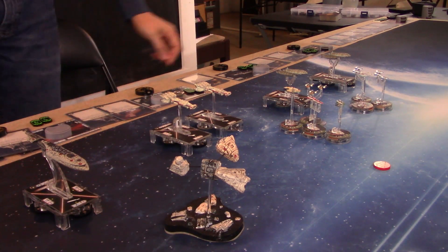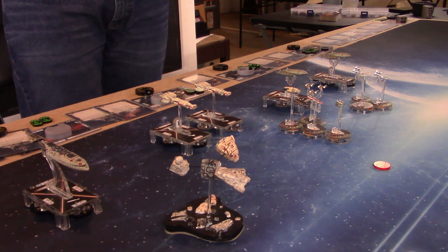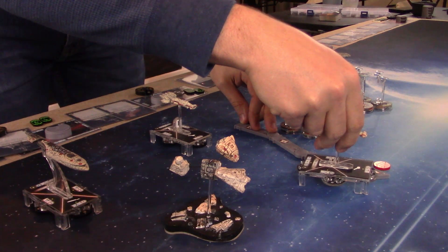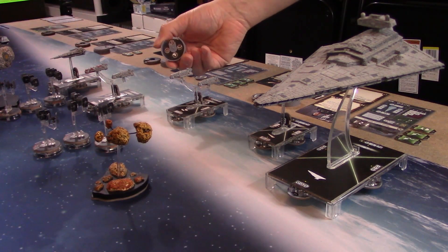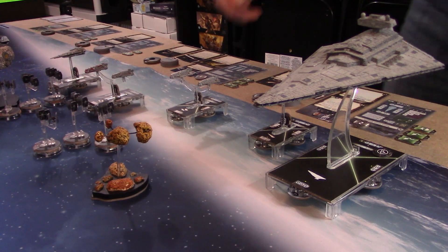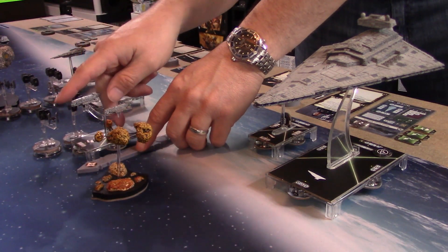We go with the CR-90 without a title, revealing a Navigate, using it as the dial. I clearly have no shots, so we move — jumping up to speed three. Activating the Gozanti Cruiser, I have a Concentrate Fire dial. We take it as a token and Comms Net it over to the ISD, then move forward at speed two — overlapping a TIE Fighter because I didn't think about that, but just the one.